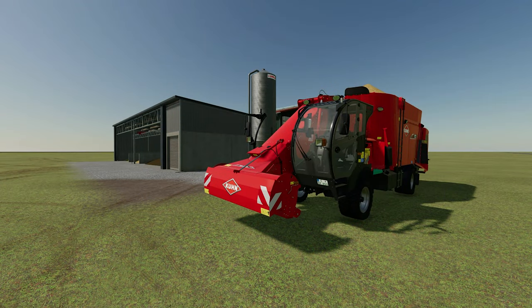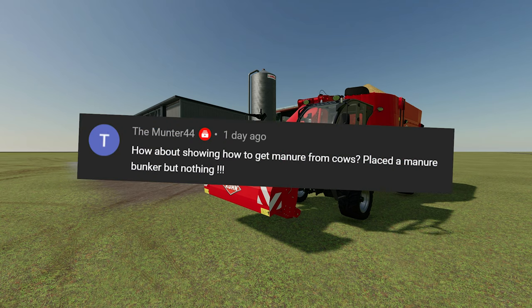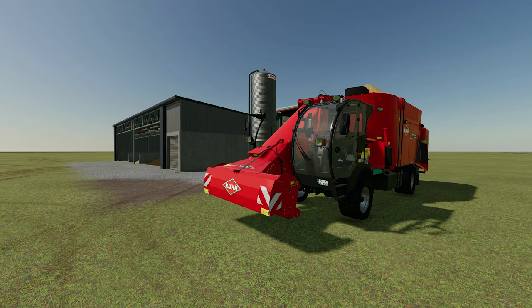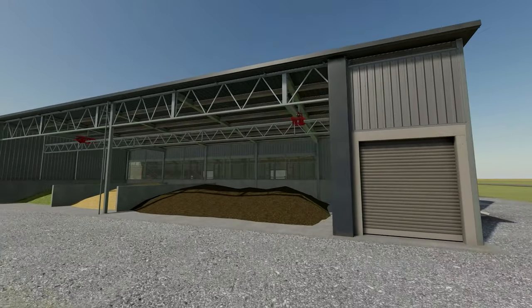Hello everybody, Farm Sim Guy here back with another short. Today we are looking at manure using the new cow sheds. A couple of questions here from Munter44 — how about showing how to get manure from cows to the manure bunker — and Thothmark asking how do you hook up the manure system. I'm assuming he means the manure bunker. So without further ado, let's jump in and I'll show you how to get it done.